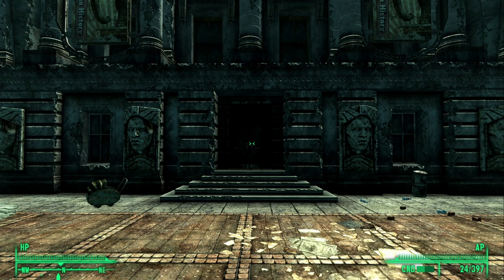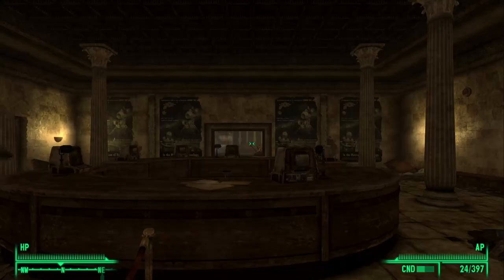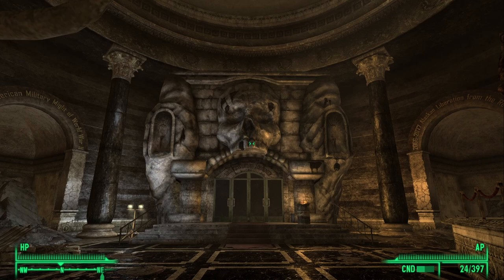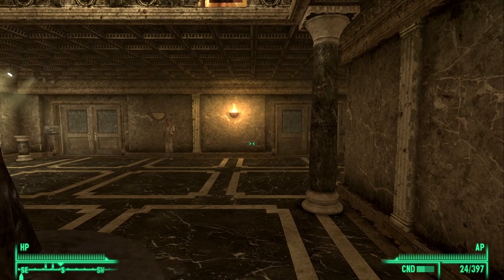Now that we're in front of the Museum, go inside and you will appear in a reception-like area. Go north and you will appear in a large lobby-like area. Go ahead and enter the door that is directly north of you. Keep heading down this way and we want to go speak to someone that's unconscious — go ahead and enter the CHOP shop.